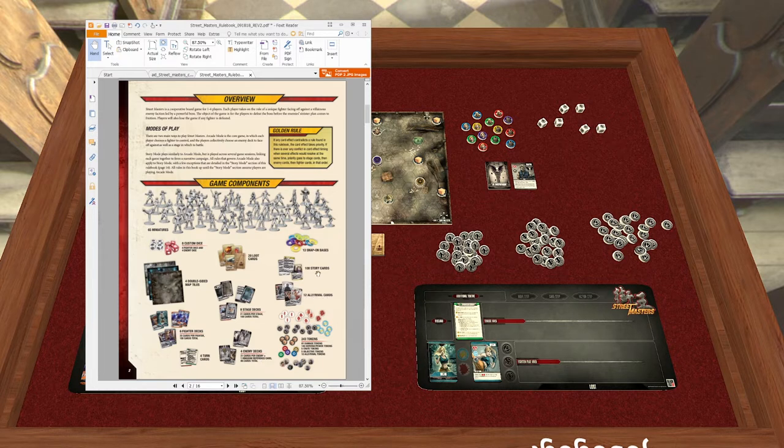You also get 12 ally or rival cards, a bunch of story cards, all that kind of cool stuff — that's your basic box. These rules apply to basically everybody. And the golden rule, of course, is what's on the card supersedes what's in the rulebook, just like every game — that's what the cards are for, to make things different and make it exciting.